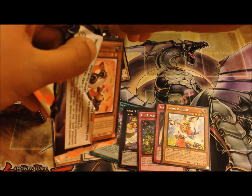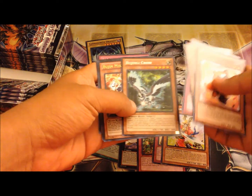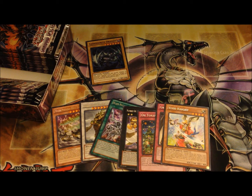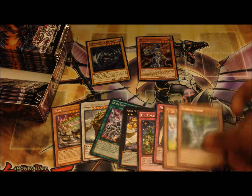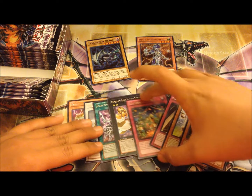I didn't go to locals yet this week, but during Thanksgiving I will go to locals and hopefully get some good stuff. Here we go — we got Bujin Mikazuchi! That is a very good ultra rare, and actually one I pretty much wanted for my good binder list. Bujings are pretty decent.